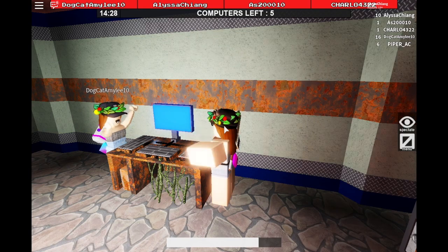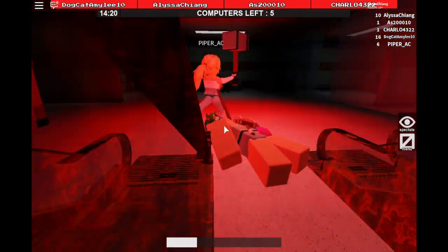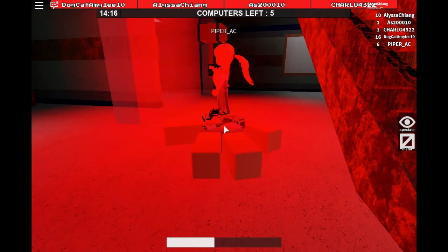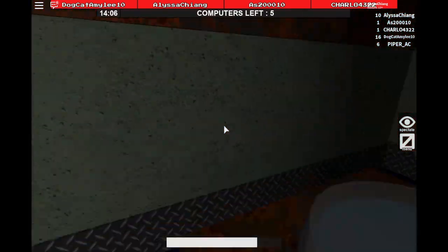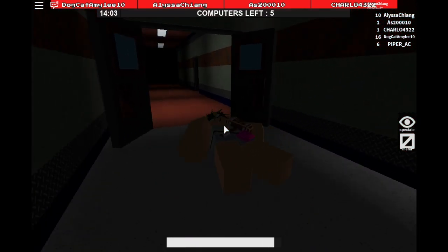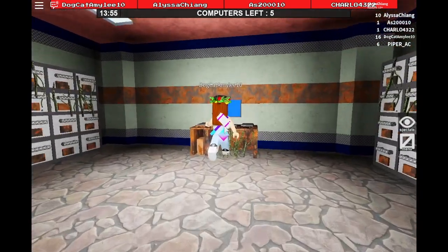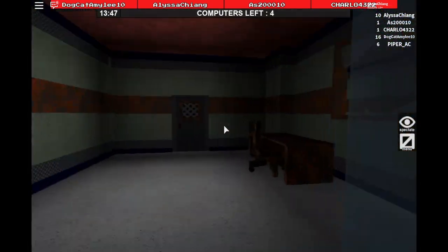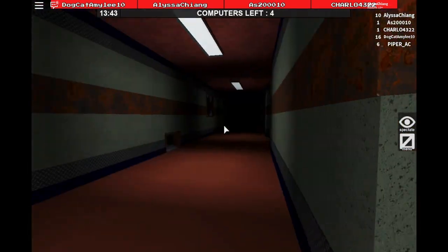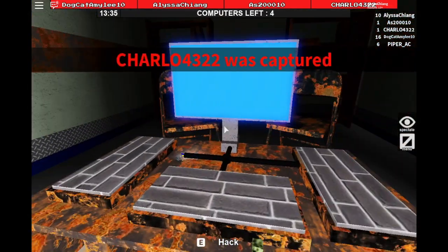I'm using Final Cut Pro for the first time. I just got almost captured — she just left me, okay. This girl's waiting. Let's hack this computer. Okay, that's done hacking. Now we're going to go and find another computer. Here's a computer right now.